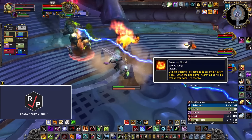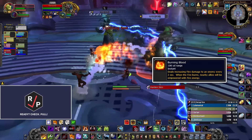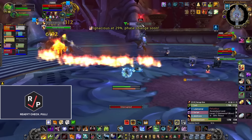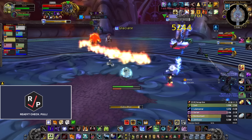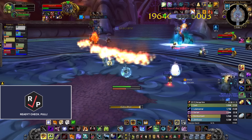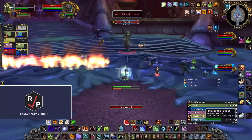Likewise, if you get the Burning Blood debuff, run to the ranged and get dispelled because it gives a buff that makes them do more damage to Faludius. This phase ends when one of the bosses gets to 25%, but try to get them to 25% at the same time because it'll make phase 3 a little easier later on. If you have way more melee or ranged DPS, you might have to swap on the fly to make this happen.